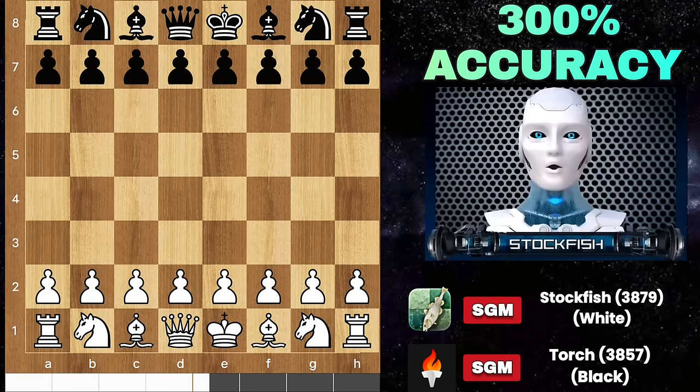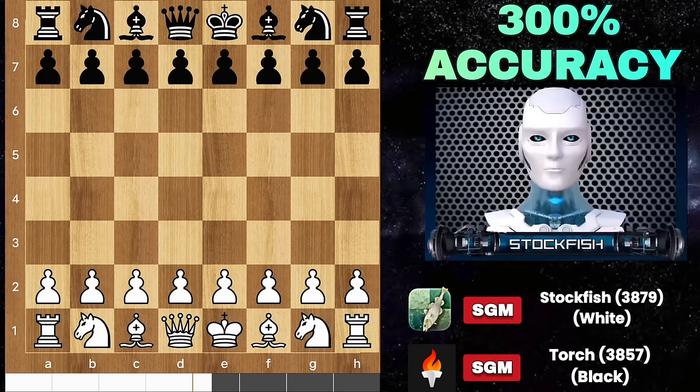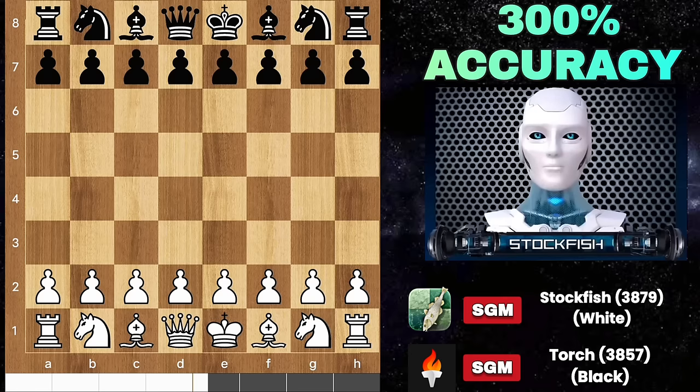Chess friends, how are you? Torch Chess Engine is the new chess bot recently published by Chess.com in 2023. His official rating is 3857, ranking 2nd globally in chess. He is a tactical master and a rich chess opening engine.